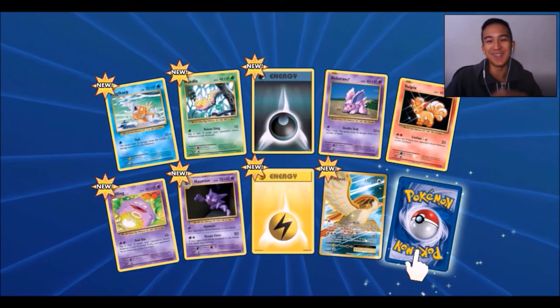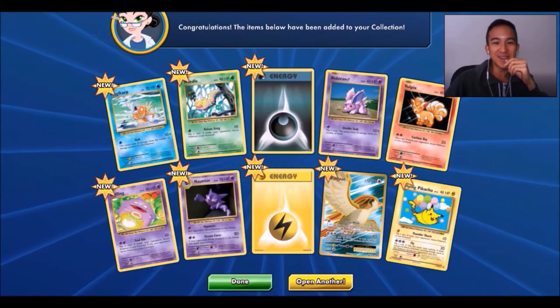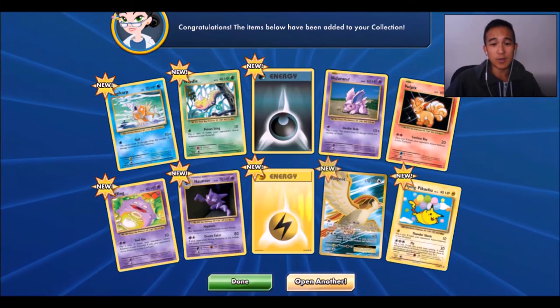The Pidgeot EX — Full Art! That's crazy. And hey — a Pikachu Secret Rare! Wow, that's crazy. So the second-to-last card could be... I don't know how it works. But yeah, we'll open the last one.